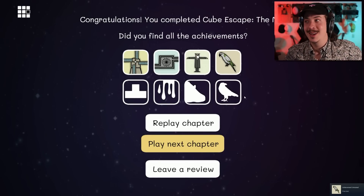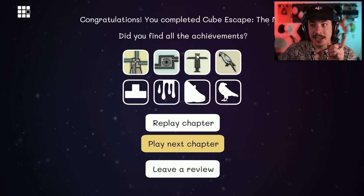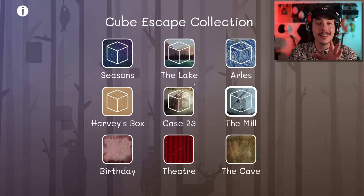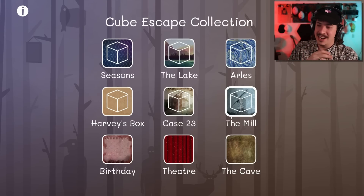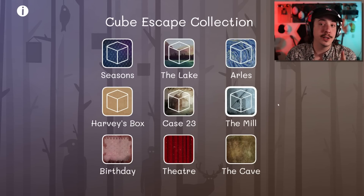Congratulations, you can believe the Cube Escape: The Mill. Did you find all the achievements? Apparently not, but that's fine. That was great. I love the T-pose, that was really great actually. I love the complexity and the difficulty of some of these — like with case 23, or Harvey's box, some of them just being a little bit more kind of wacky, weird. But I also really appreciate the ones that like, you can just keep going through one thing after the next thing. The mill did a great job with that, so that was really fun to play through. It felt very intuitive, it made me feel smart after all these other puzzles.